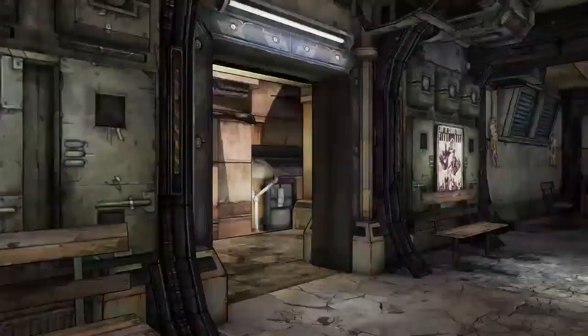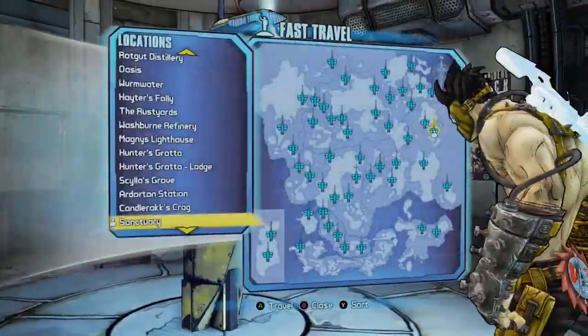What you need to do is go to any nearby fast travel station and go to the Highlands Hyperion Bridge.